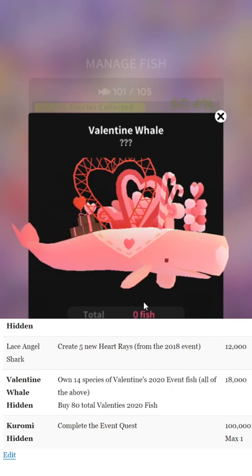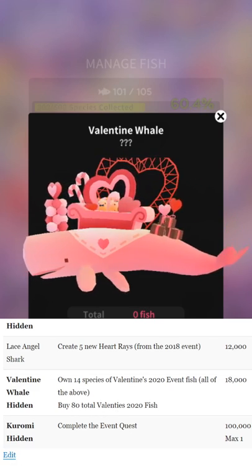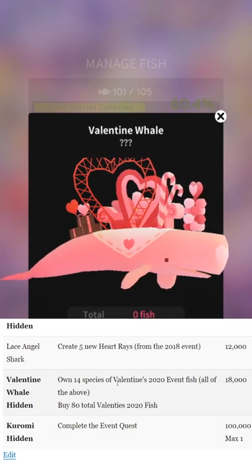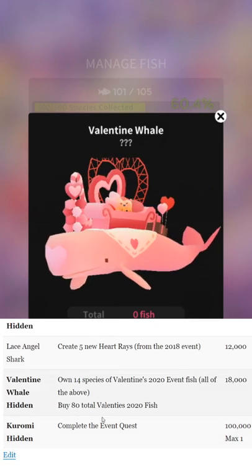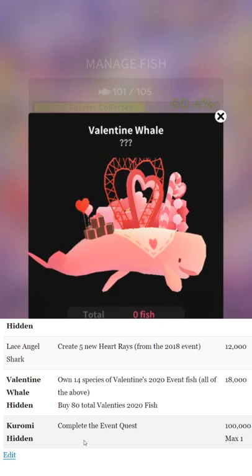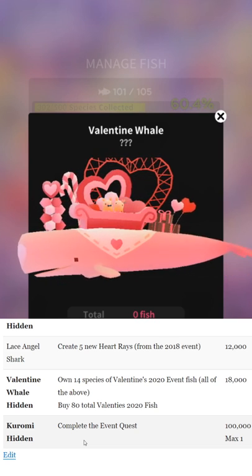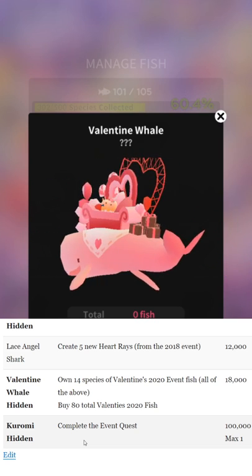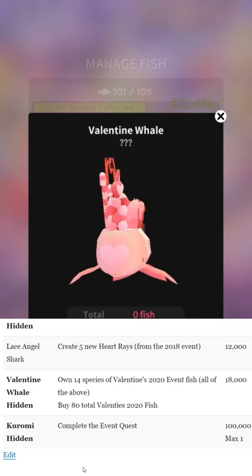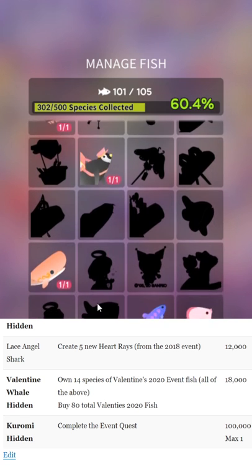The whale is what it pretty much always is: own all of the event fish before the whale, and you need to buy 80 total Valentine's 2020 fish. For those who haven't been on my website, this is my guide — it's designed for mobile. You can even add it to your home screen via the three-dots menu and 'add to home screen.' My site can actually cache on your device as long as it's supported, so if you've got spotty internet it'll just bring it right up.